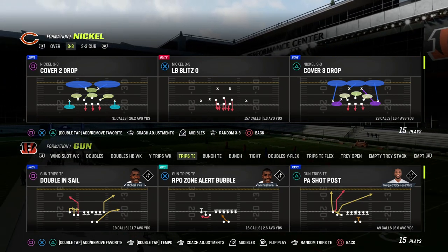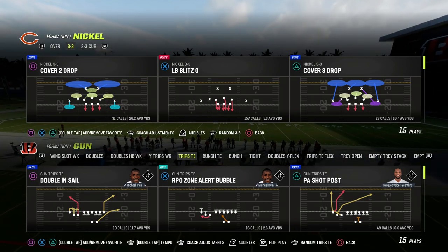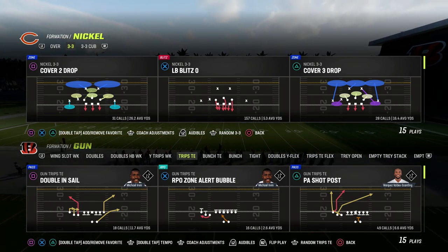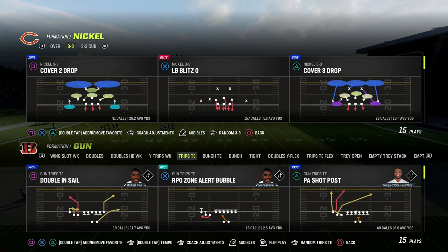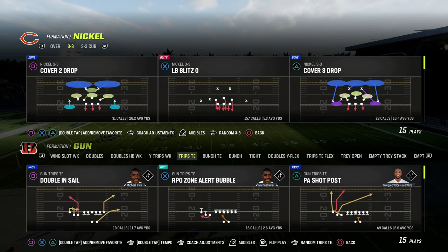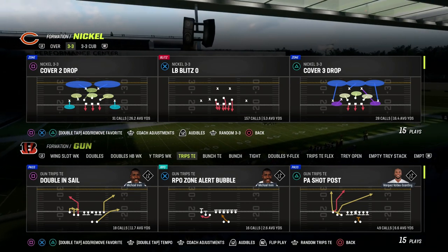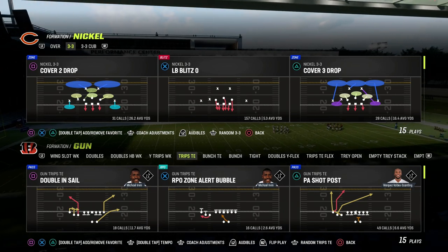If you want to get my entire Trips Tied In offensive ebook, make sure that you join the Patreon. It's only $10 to become a member, and I just updated the Trips Tied In offensive ebook last week with some brand new passing concepts — including this one I just found. So if you want the entire ebook, make sure you join the Patreon.